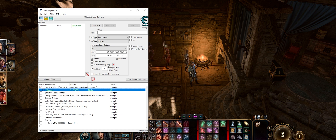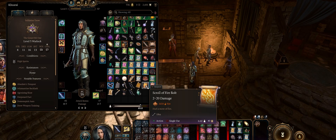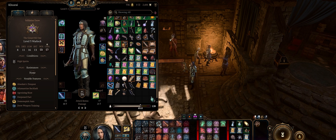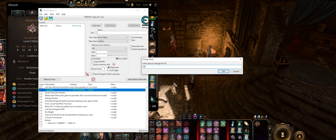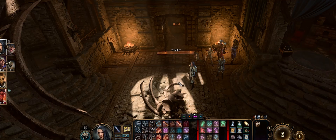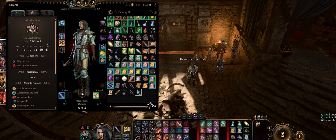This is the duplicate item glitch. You have to check mark the last item moved, actually move an item in your inventory, double click on the value, and change it to whatever you want. Now when you move the item, or make a change to it like throwing it, it'll duplicate to the number that you want.